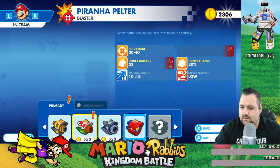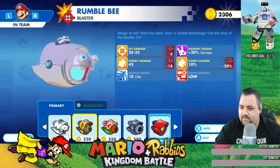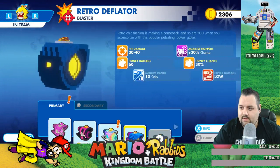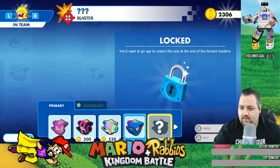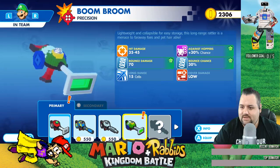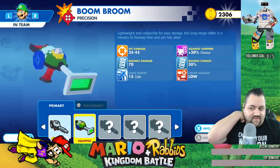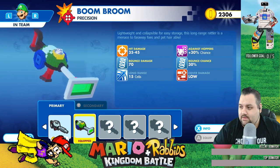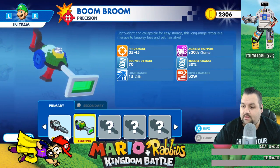Look at all of these weapons. Let's look. 30 to 40. 30 to 40. So these are pretty much nothing special there. That looks really cool, but my Pixel one is better. We got the Pixel one and it's free. 30 to 45 bounce damage, 70. Long range, 15 cells. So I get a 30% chance against hoppers, bounce chance, and low cover damage. Already assigned. Yes.